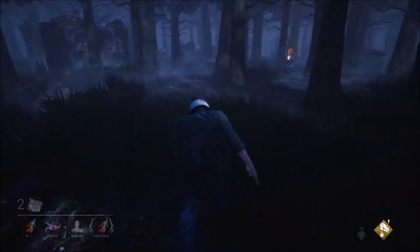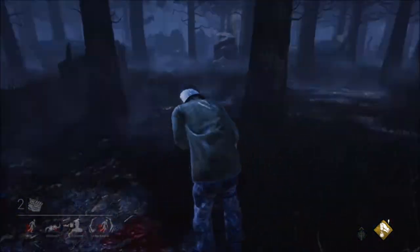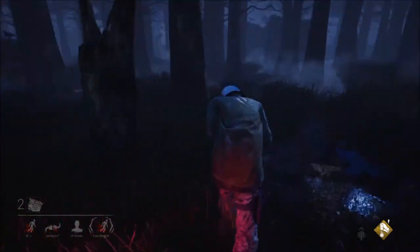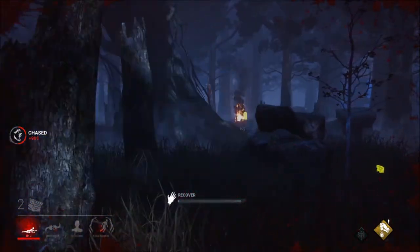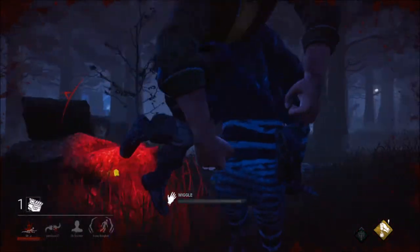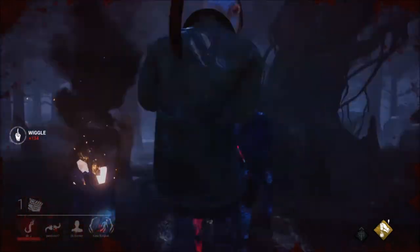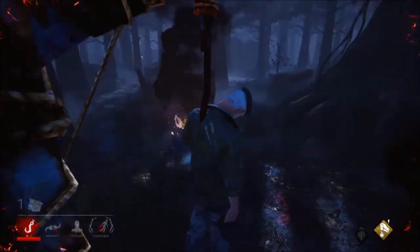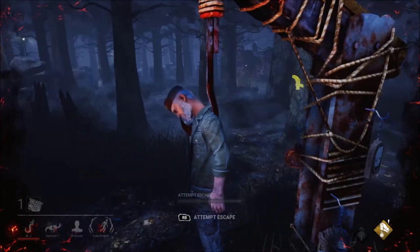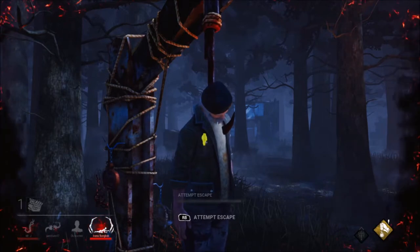There are no pallets here so I'm probably going to be going down soon. He's doing something in the basement. Somebody got a generator done, so that's good. I know where the hatch is — it's right over here. If I get rescued and the other two were to die or something, we know where the hatch is and we could all get out. She's been hurt — hopefully she comes over and gets me quickly, otherwise I'm in a lot of trouble.